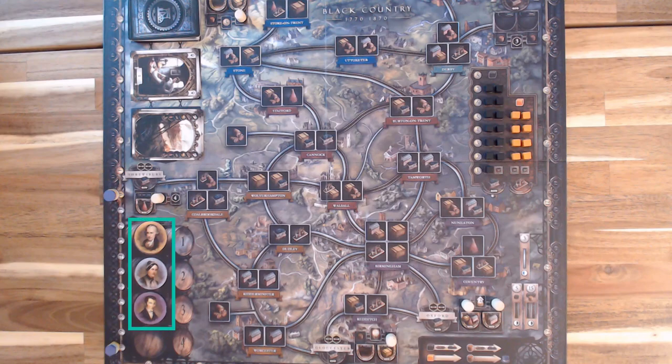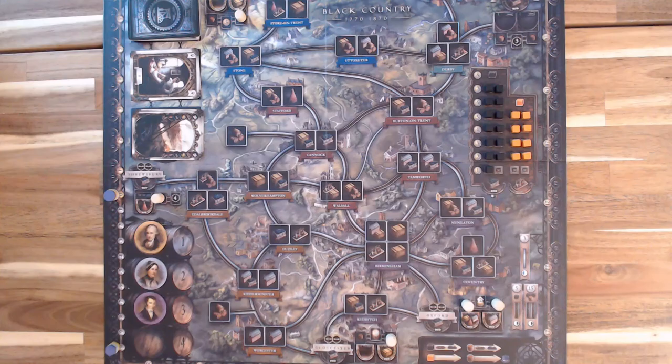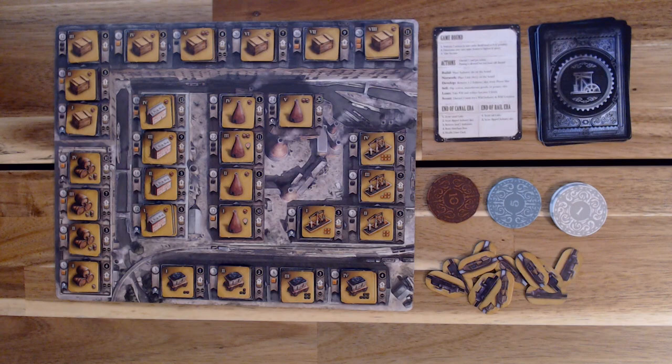Next, have each player choose a color and take their portrait token, placing it on the board, their victory point token in the zero spot, and their currency marker next to the currency track at zero. For player order, choose whatever method works for you — the instructions indicate random. Once all players have selected a color, each player takes a play mat choosing either day or night side. All players receive 17 pounds from the bank. Take all tiles of their color and place all industry tiles in their respective locations. Create a supply of canal and rail tiles. Draw eight cards from the draw deck, plus one card face down as an initial discard, and give all players a reference card.